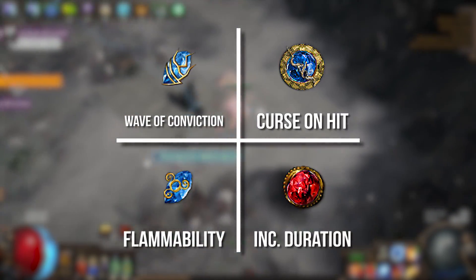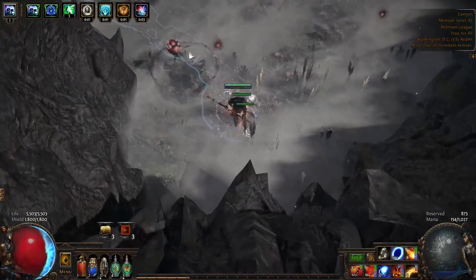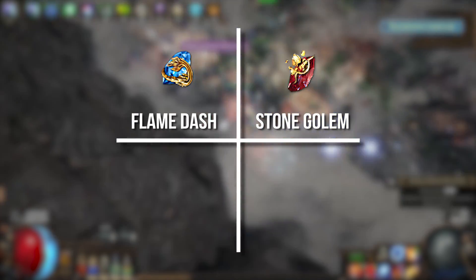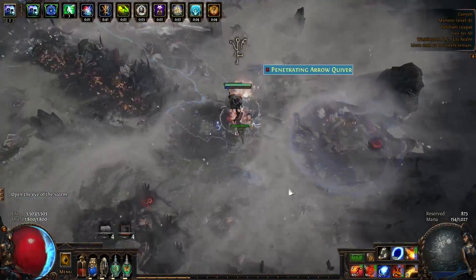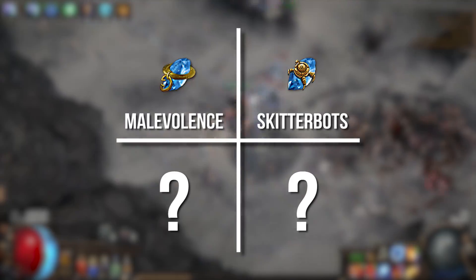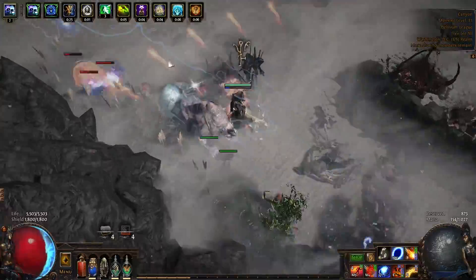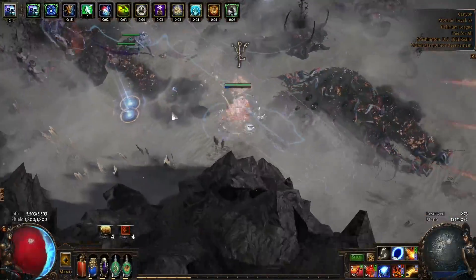Your next setup is Wave of Conviction, Curse on Hit, Flammability, and Increased Duration. If you're using Awakened Curse on Hit, swap Increased Duration for Elemental Weakness, but due to all the negative fire resistance already in the build, this is only a minor DPS increase. The next setup is Flame Dash, Stone Golem, Second Wind, and Portal. The last setup is Malevolence and Summon Skitterbots, leaving you two free gem slots for things like cast when damage taken Steelskin, leveling gems to sell, or an Enlighten. Just make sure you don't accidentally support your auras in ways that increase their mana cost, as the build barely leaves you with enough mana to cast Fireball.